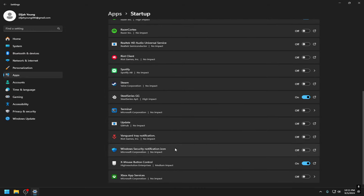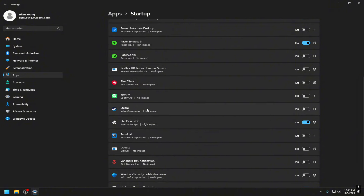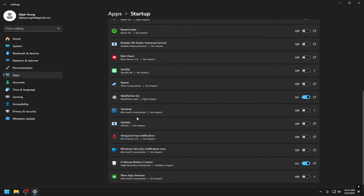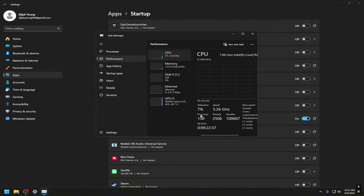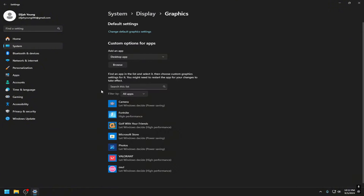Now go to Startup Apps — this is one of the bigger ones for keeping your process count low. Only have apps enabled that you actually use. You don't need Windows Security notification icon, Steam, Spotify, or any of that — you can open those yourself. Your keyboard software and mouse software are fine to keep on. Everything else needs to be off so that when you launch your PC you don't have a bunch of things already running in the background.